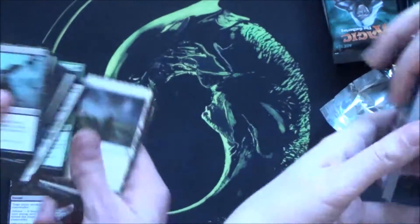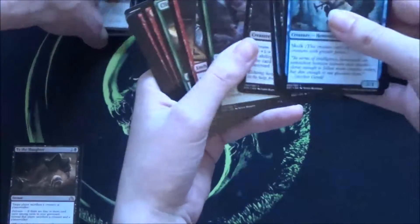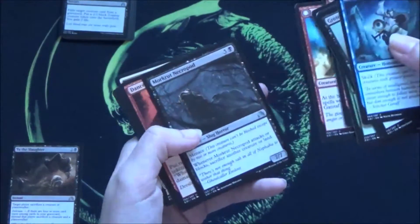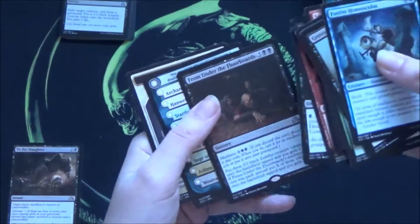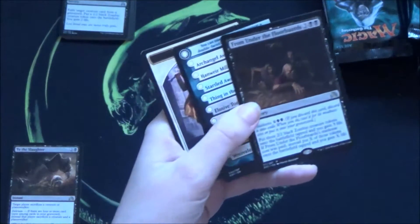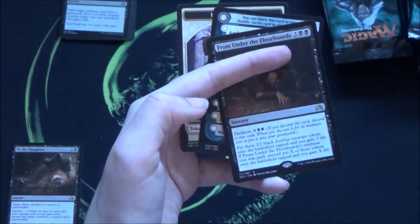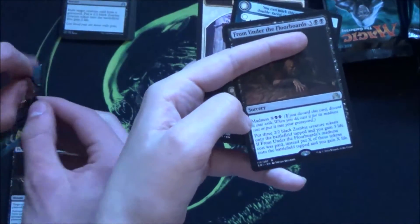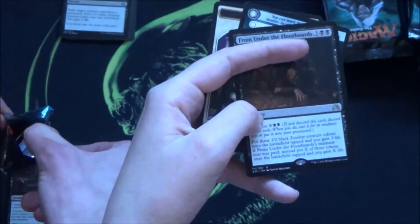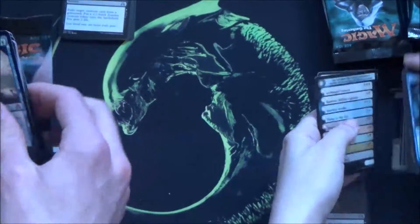I finally got my booster open. Let's have a look. This is actually the first time I've opened a booster. You have a rare: From Under the Floorboards. It has madness and you get three 2/2 black zombie creature tokens onto the battlefield tapped, and you gain three life. The madness is X creatures and X life. That's quite good, especially in limited.